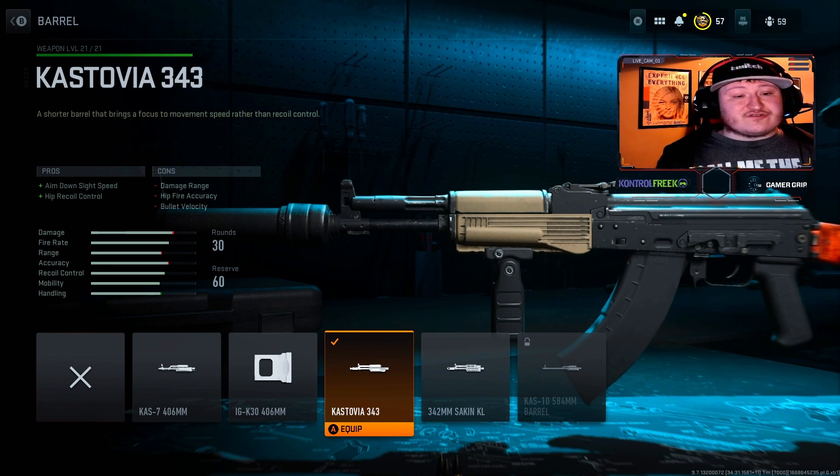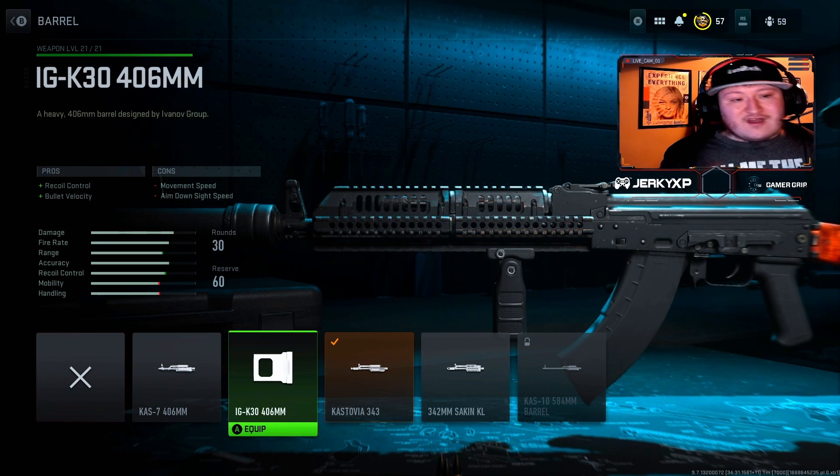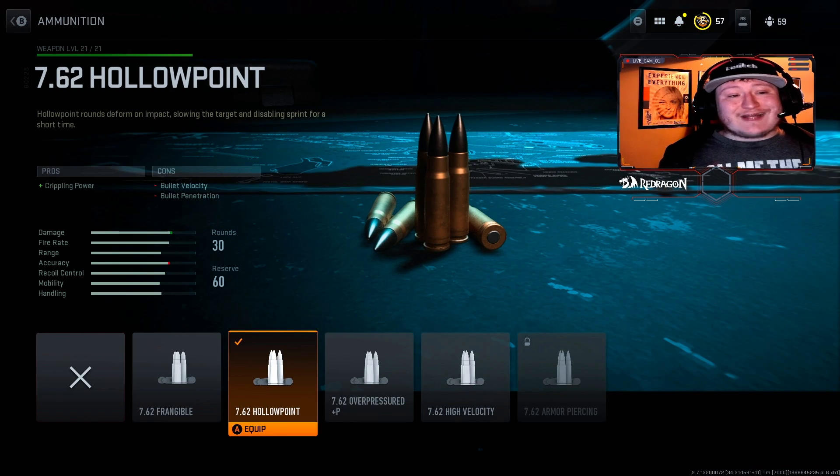For the barrel, we're using the Kastovia 343. This is going to give you aim down sight speed and hip recoil control, though you'll lose a little bit of damage range and bullet velocity. There are things you can do to fix this, such as using the 406 or even the IGK-30, which is going to help out across the board. For ammunition, I'm using the 7.62 hollow points. This gives me crippling power, though you lose a little bit of bullet velocity and penetration. It really helps win gunfights by slowing enemies down and disabling their sprint for a short time.